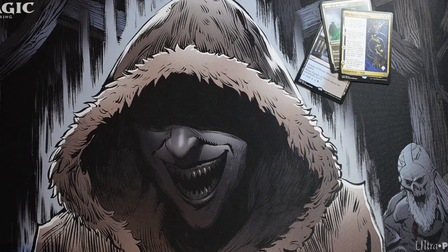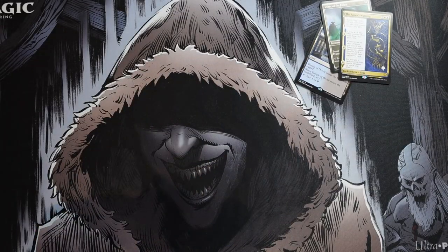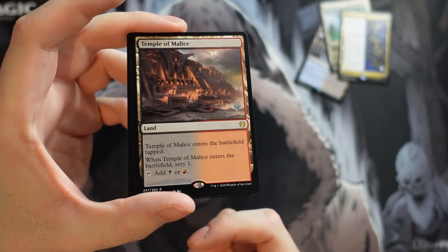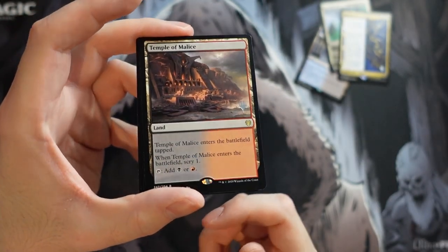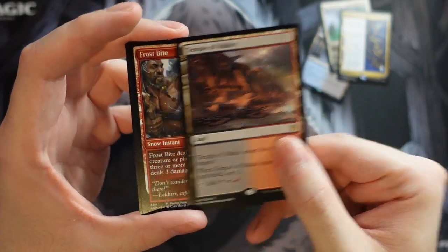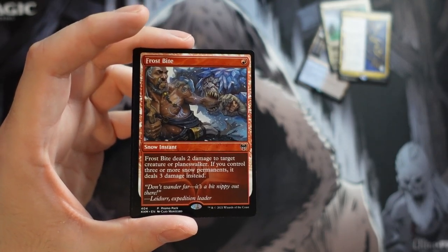So that's pack one and pack two. We get another temple — this time a Temple of Malice. The malice at the palace! Pretty sick to get temples. And we get Frostbite as our promo in this case.